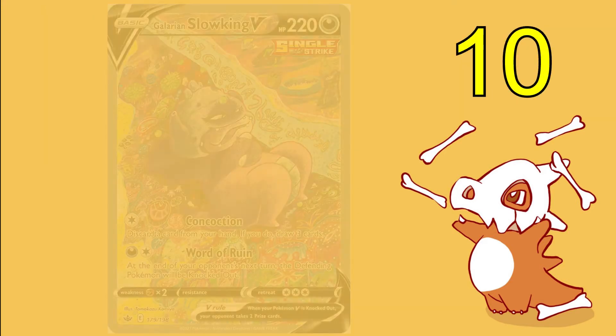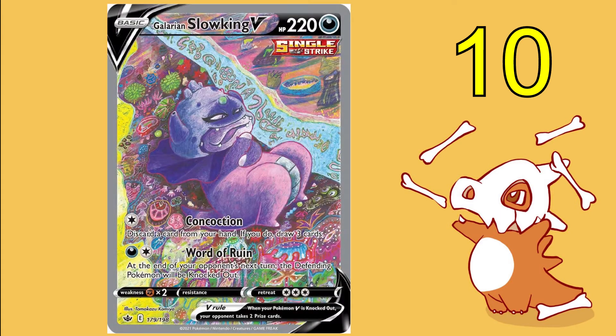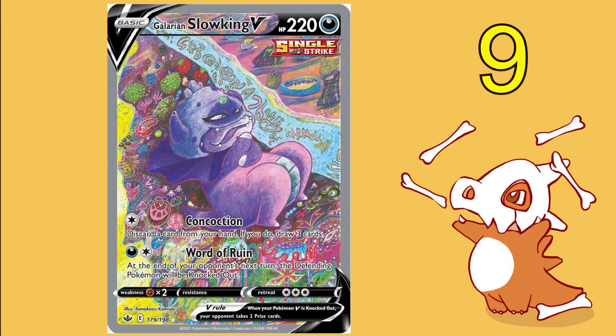At number 10 I have Galarian Slowking V from Chilling Reign. I think in the Japanese set this is really cool and the artwork is unique, but again, kind of like Blaziken, it's just a bit weird. I don't like the texture so much. I apologize if I'm missing some hidden meaning running through the river there, but overall I really like the Galarian Slowking and Slowpoke line — just not this version.